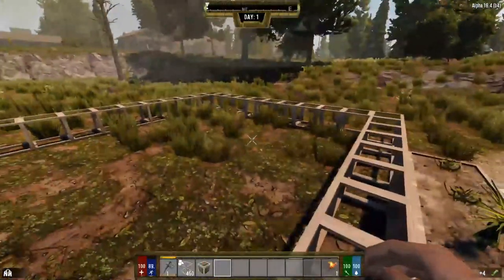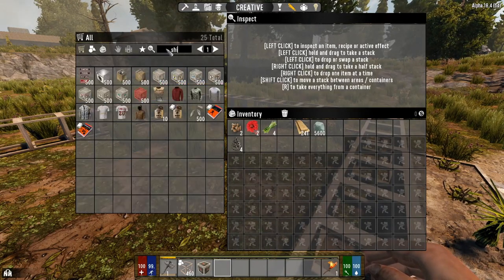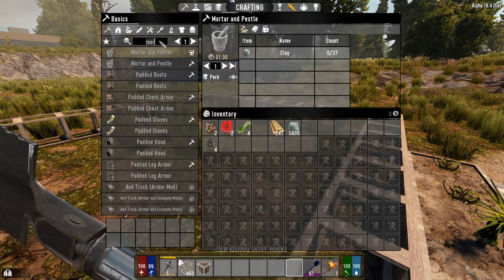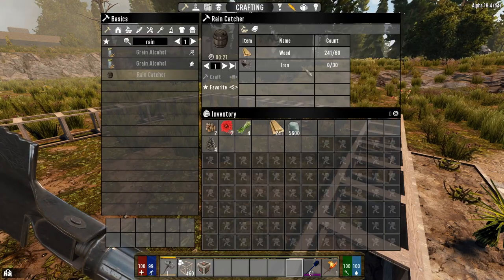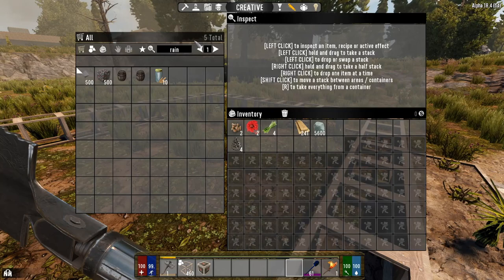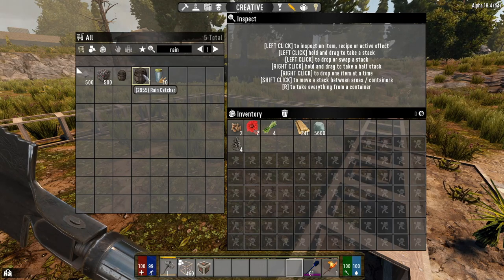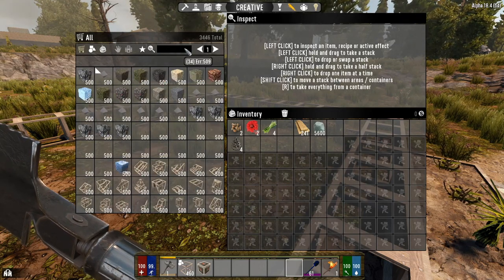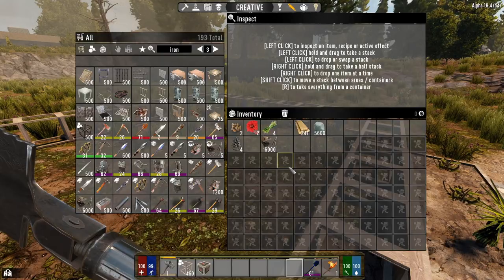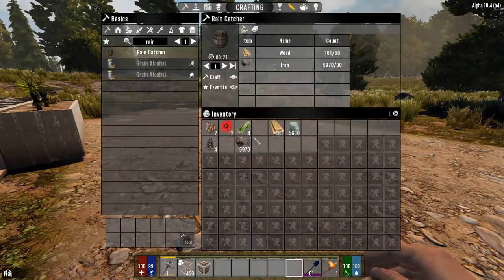The first thing we're going to need is a shovel. Let's grab a titanium shovel since we're in creative. The other thing you're going to want is a rain catcher - you only need one per block. I'm going to grab a rain catcher. I'm better off just making one to be sure I made the right one. I've got my wood on me - let's go ahead and craft a rain catcher.